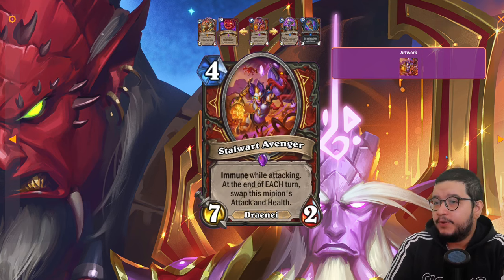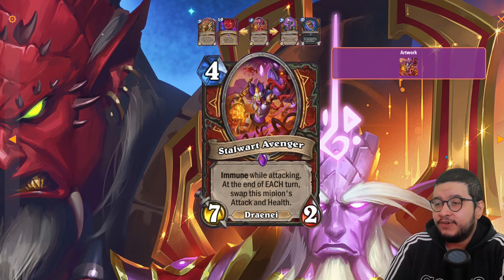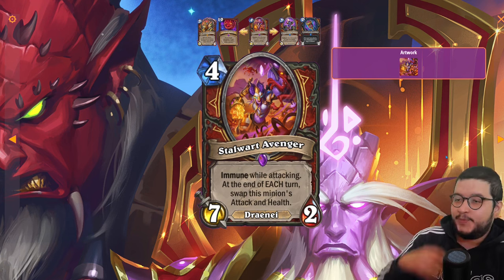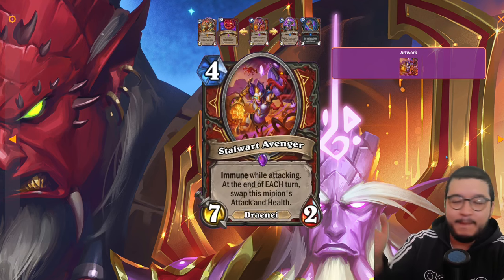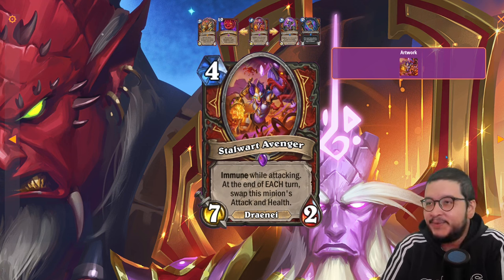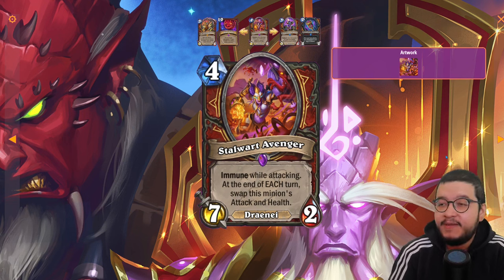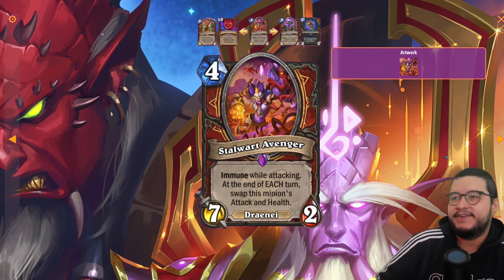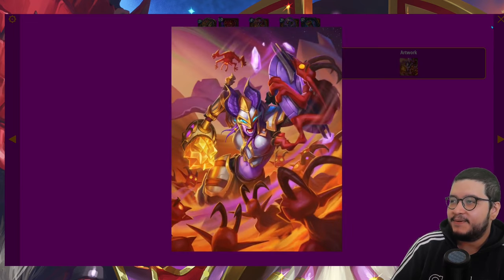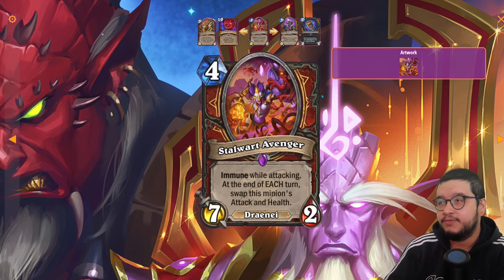Next up is the Stalwart Avenger — a four mana 7/2 Draenei: immune while attacking, and at the end of each turn swap this minion's attack and health. Immediate synergy with the Crystalline Greatsword — buff it up and it becomes massive. The immune while attacking is huge, and you have to manage the swap each turn. If you can give it lifesteal on top of that, this deck is going to be a real problem.